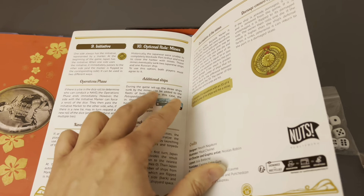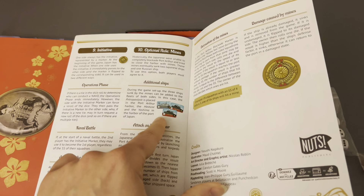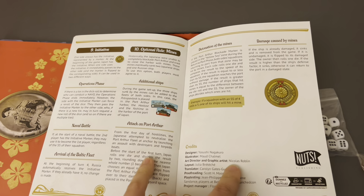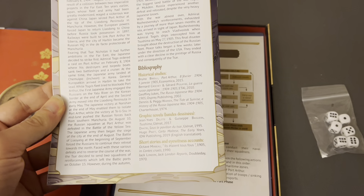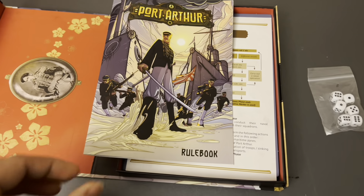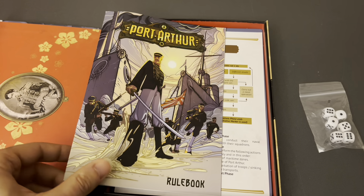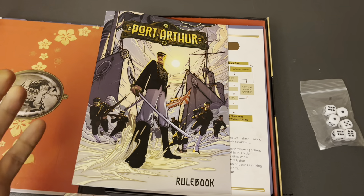There's also an optional rule for mines, additional ships that either did or did not take part in the conflict, the attack on Port Arthur, mine damage, and so forth. There are designer's notes on the back and a bibliography of books if you're interested in reading more about the Russo-Japanese War. What I think is really interesting is that this is a game about the Russo-Japanese War by a Japanese designer - something we don't get often, if at all, over here in the West. I'm very keen to play this and see what he has to say about it.